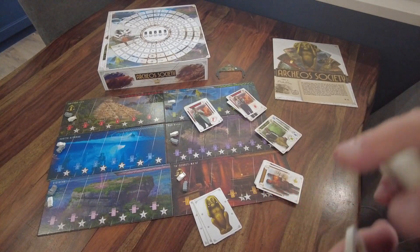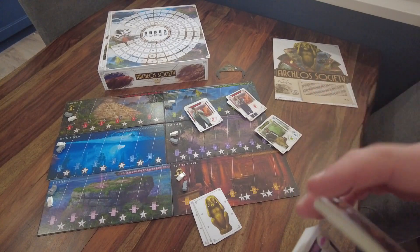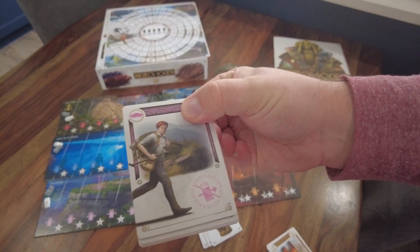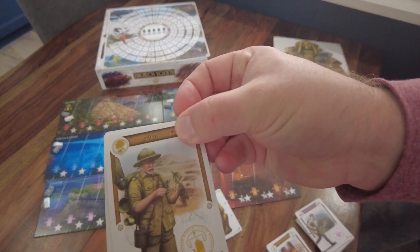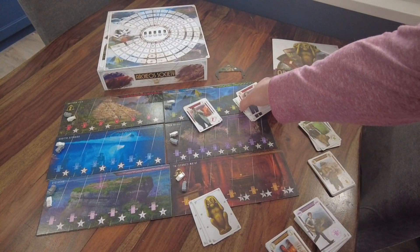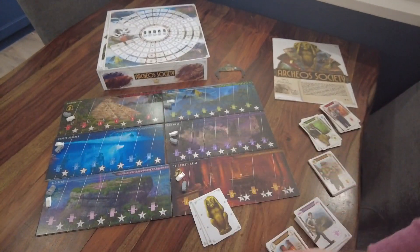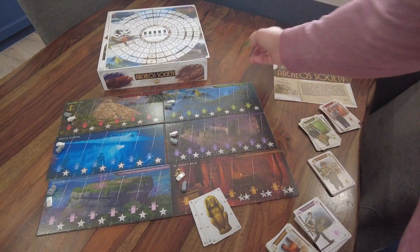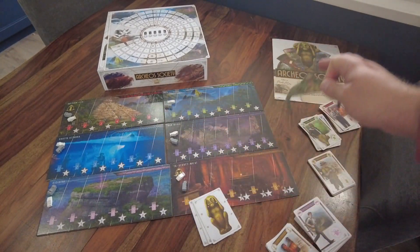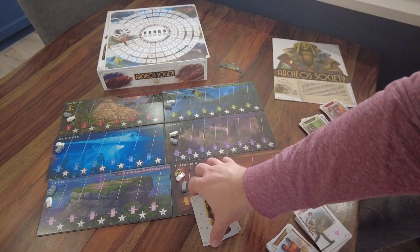Then you find your six decks. This is the suggested starter deck for your first game, but you can mix and match. We are playing with the Explorers, Students, Botanists, Pilots, Photographers, and Doctors. For your first game you'll also need the Botanist bonus tile, and depending on which cards you're using there may be other bonus tiles to grab.